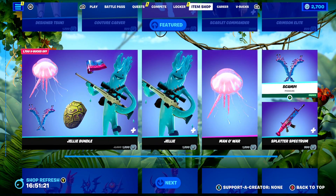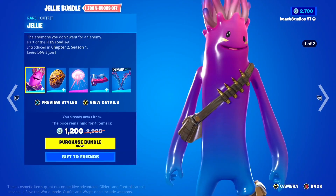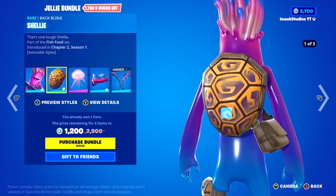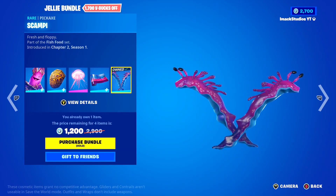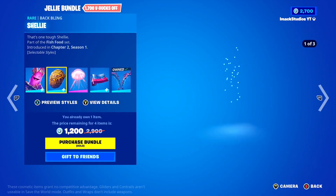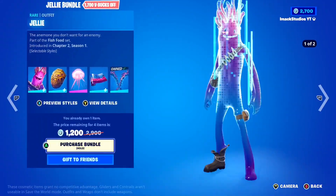Coming down, the Jelly Skin and the Jelly Bundle is back today. In the bundle, you've got the Jelly Skin with the Tropical Star, the Shelly Back Bling, the Man-O-War Glider, the Splatter Spectrum Animated Wrap, and the Scampi Pickaxe — absolutely insane. Definitely one of the coolest bundles here in Fortnite. If you guys want to gift it, let me know down below.